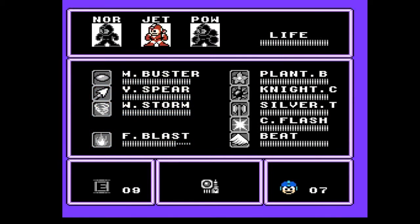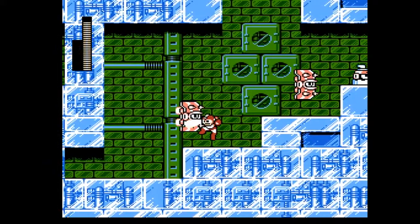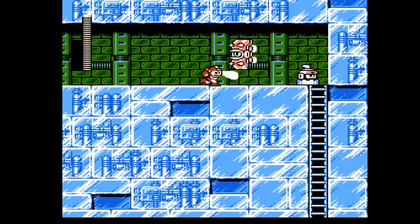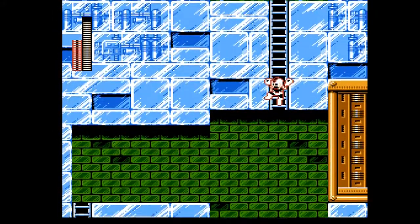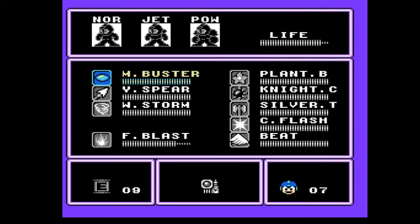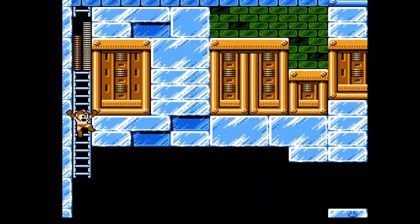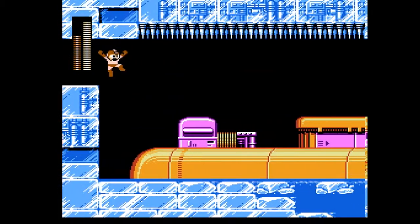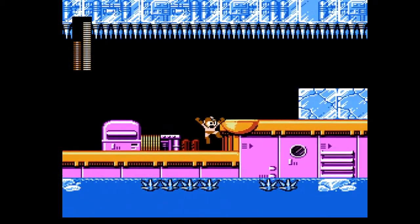I kinda don't want to waste too much Flame Blast because Blizzard Man's weakness is Flame Blast. But this guy's not that tough regardless. Let's just get going here. This is probably the tricky part of the level — you're on this ship, and the thing with the ship is that it floats up and down. And that turret guard likes to face the wrong way.